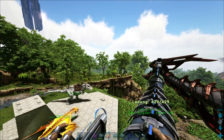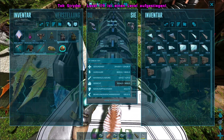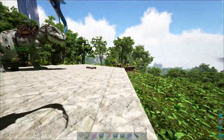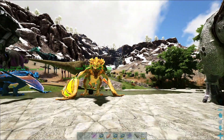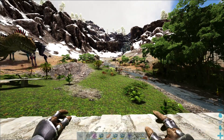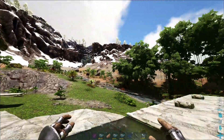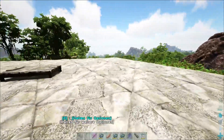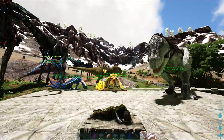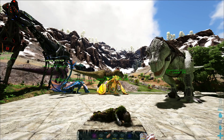Zumindest die Bauteile habe ich ja alle schon mal hergestellt. Er hier hatte noch ein Level – er ist unser Gewichtstrache. Den anderen Kram behalten wir einfach mal in der Tasche. Dann danke ich vielmals fürs Zuschauen. Hat mega Spaß gemacht, wir sind wieder ein Schrittchen weiter. Wir sind auf Lost Island angekommen, und das ist eine richtig schöne Map. Wir müssen unbedingt noch Fenster reinbauen, dass wir hier mal rausgucken können. Einfach anfangen hier rumzubasteln. Gute Nacht, lasst es euch gut gehen, und bis bald. Tschüss!